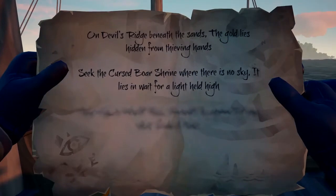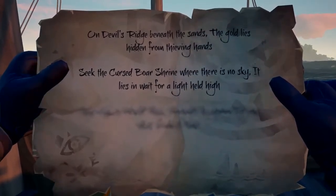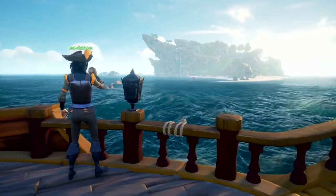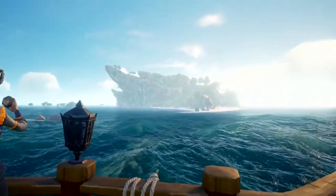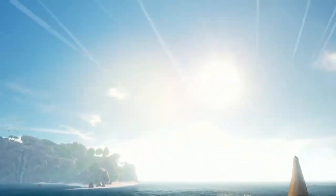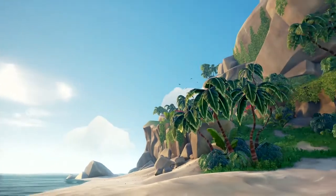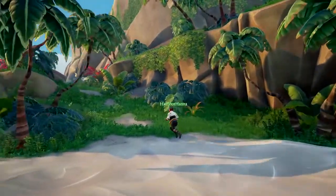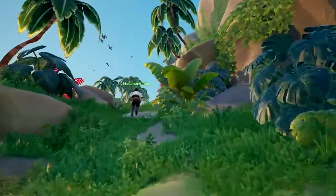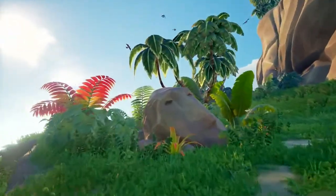On Devil's Ridge beneath the sands, the gold lies hidden from thieving hands. Well, that's typical. But look, here we are at Devil's Ridge. Nice transition, by the way. And so you'll shift from the heart of the sea to the island shore, where you'll explore jungles and coves, clifftops and caverns. Every region has its very own landmarks, and over time you'll uncover hidden shortcuts, abandoned stashes, and vistas that will steal your grog-soaked breath away.